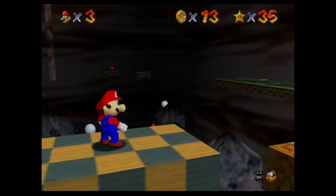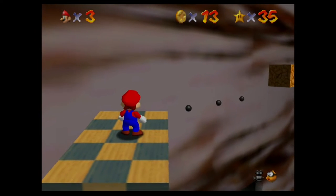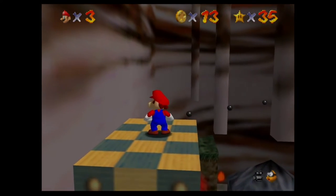Because those are seven and eight over there. They kind of misdirect you with this box right here, because you think there's going to be a red coin in it. And then it's just nothing.